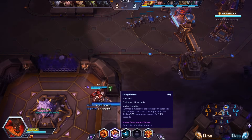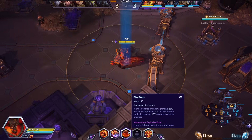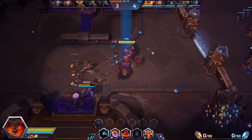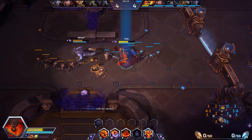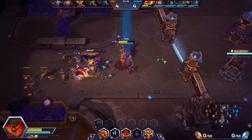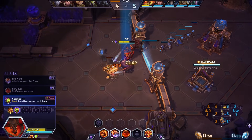Our W ability is Living Meteor — the meatball. We throw it on the ground and it rolls in a direction. Our E ability, we can cast on either ourselves or allies to give them a boost of speed and deal damage around the target. The E build is what I normally play, and I really miss it. I'm trying to get in range a lot with my Qs and it seems like I'm always being kited just a little bit too far, missing those E boosts.